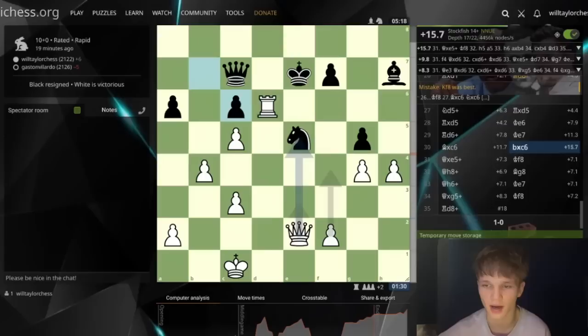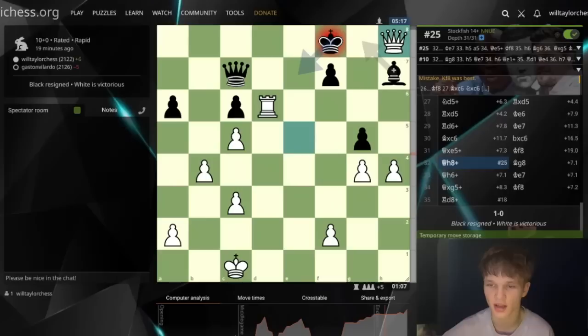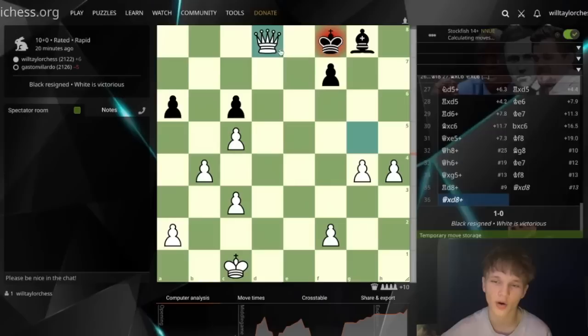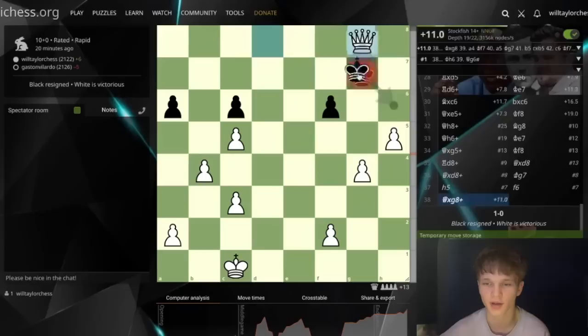After the pawn recaptures, take with the queen. King drops back. We go check — the engine's just loading; it's just taking time to see how brutal it actually is. It's mating in 25, apparently. After check, queen h6, the king came up, I went for check, king went back. And I've just got rook d8, which forces the queen to capture the rook — there are no other legal moves. Even if there were, I could take the bishop. After queen takes, queen takes — you guys would not have trouble finishing this game with these pawns and this queen.